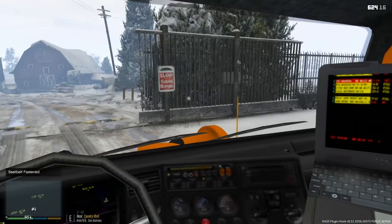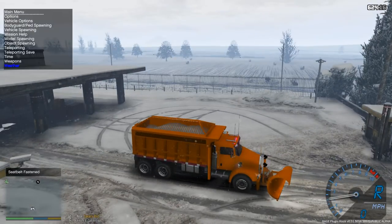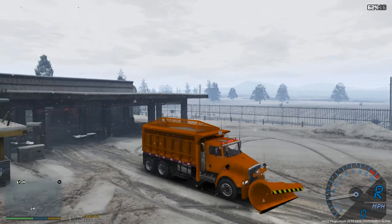We have a little computer here which is pretty cool. We have all our information and we're pretty much ready to go. Now the cool thing about this vehicle - well, two cool things. First I'll show you guys the lights.